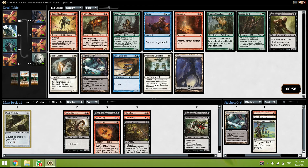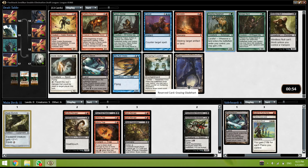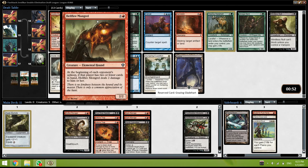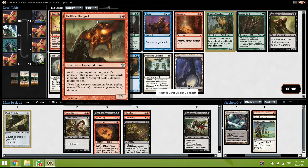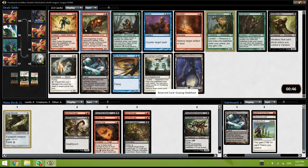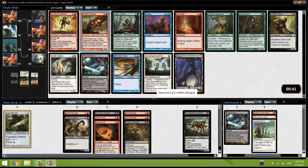I think Machete is the pick here just because we have smaller creatures — it's just very very good. Okay, so here — another great card, Grazing Gladeheart, but I'm just going to take this creature. It's fine, it can deal some more damage to an opponent. Windrider Eel is okay but not amazing. I'm just going to take this Mongrel.